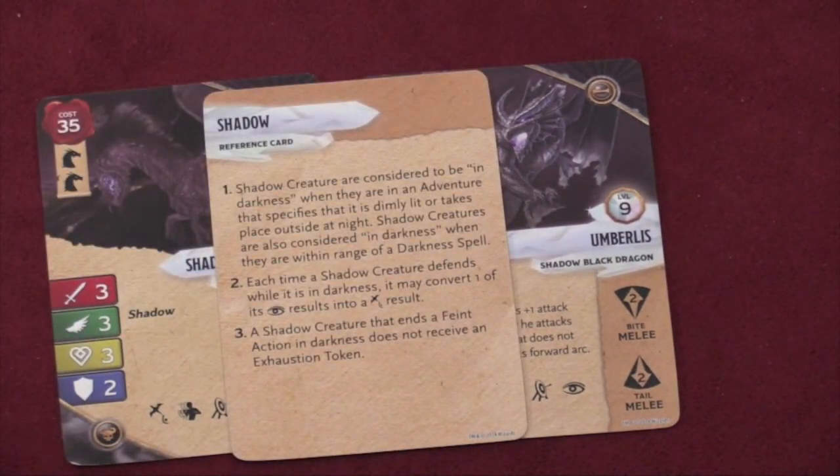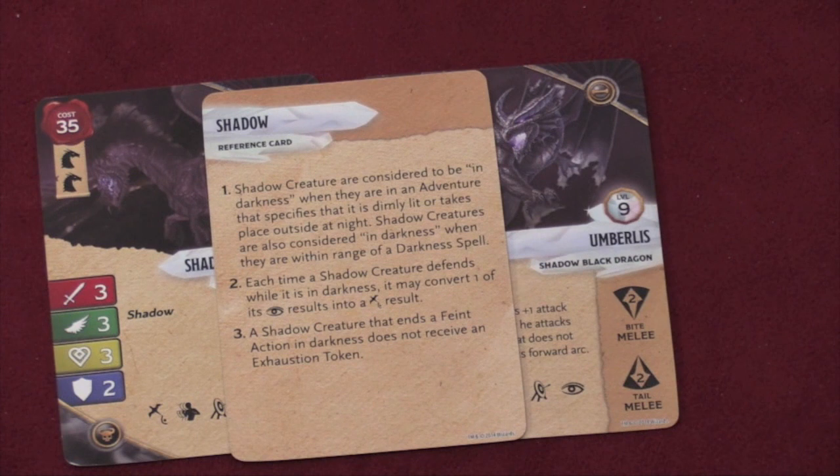He has shadow. They're considered to be in shadow, so the environment might be dimly lit or it takes place outside at night — they're in darkness. When they defend in darkness, it's harder to hit them. I don't know that you'll have to convince your opponent to play at night, so if that doesn't happen the shadow dragon's not quite as good. But if you're playing some sort of night scenario, these guys are going to be great.